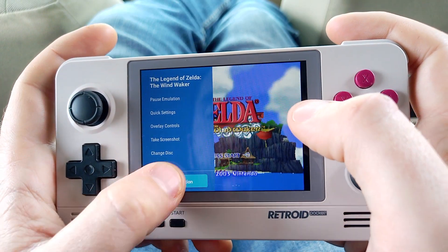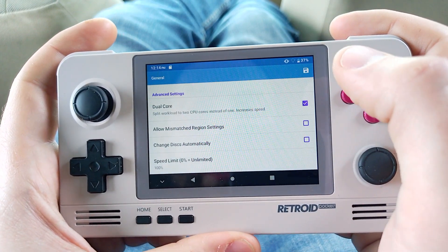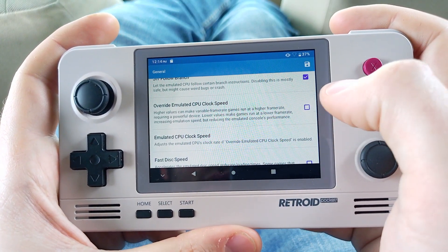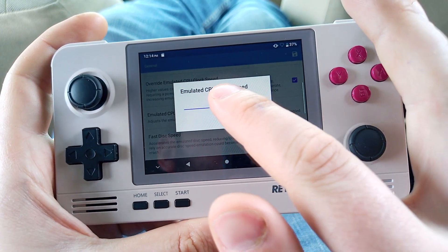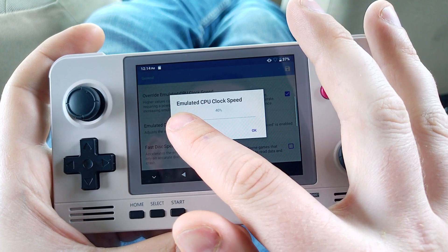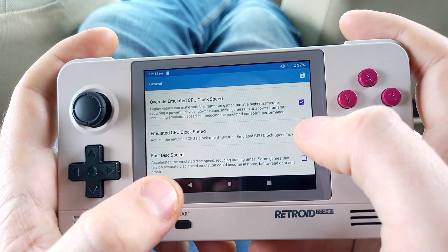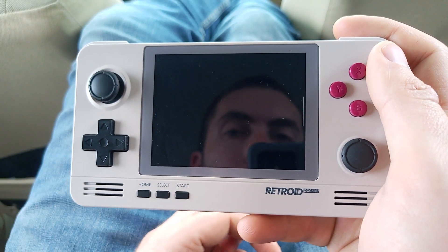I gotta end the game first. I'll show what I found kind of works best. What I find really does help is if you override the CPU clock speed. In Resident Evil 4 it had some weird results — at the lower speeds I actually turned it up to 200% and that seemed to work. But for this game, honestly, probably about 40% or maybe 50% emulated clock speed. You kind of just have to play with it and see how it comes out.